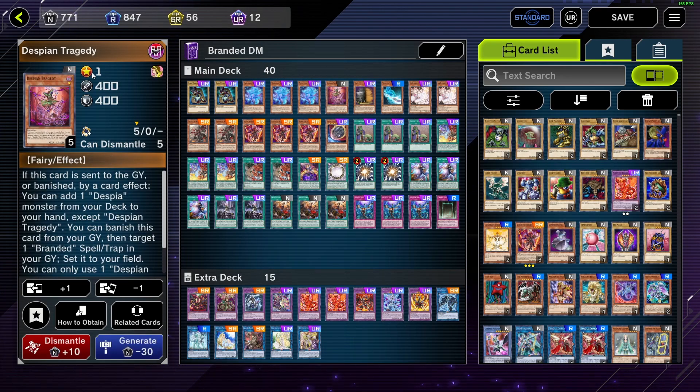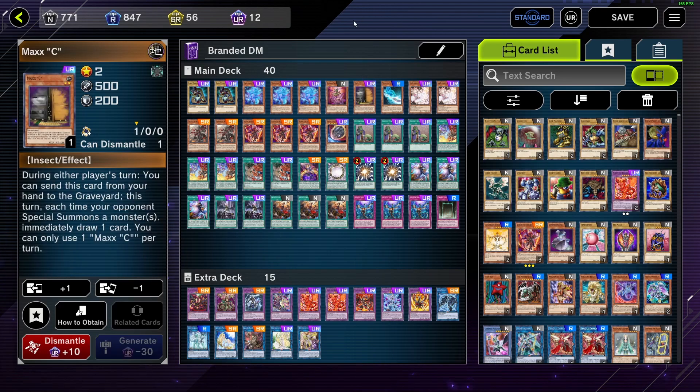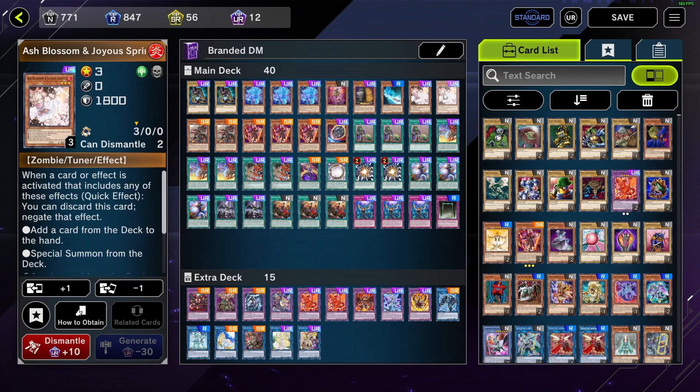One Tragedy, because Tragedy — after you discard off Lebellion — will give you a Luber for follow-up. Also, you can banish him from Grave and recycle your Branded Fusion, so he gets you two different ways to Branded Fusion. Pretty nice. One Max C, because I only have the one — if I had more I'd probably play it at two, probably not three. I'm on two Ash. I have three but I found multiple to be a little bit bricky. And because we're playing so many draw cards, if I need it I can see it relatively easily.